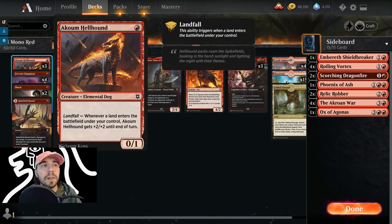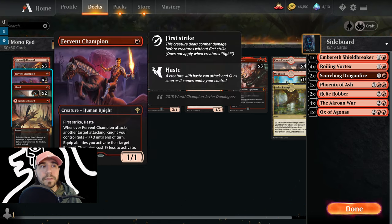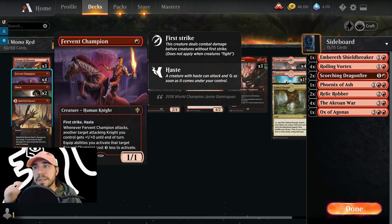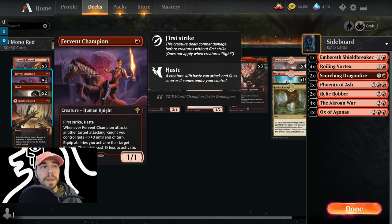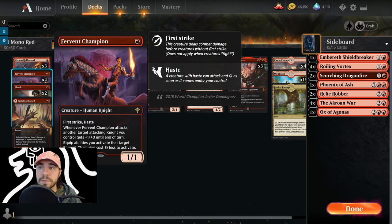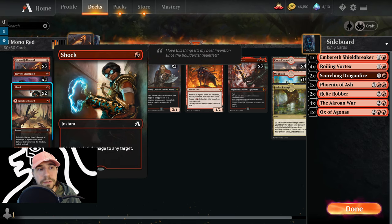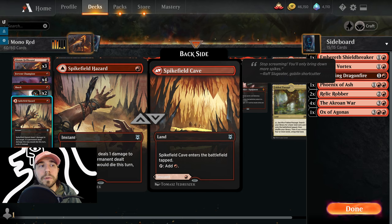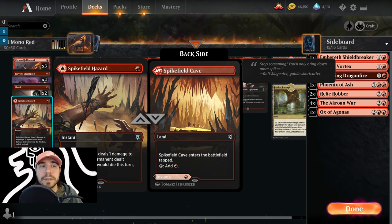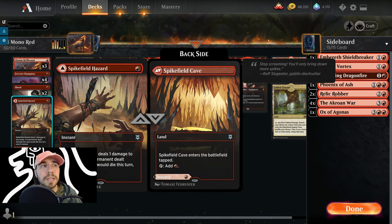Here's what we've got going on with Hellhound — it's got Landfall: whenever a land enters, it gets +2/+2 until end of turn. We've got Fervent Champion with First Strike and Haste; other knights get +1/+0. When attacking, equipment spells cost three less to attach to this guy. Shocks deal two damage to any target. We've got Spikefield Hazard — one damage to any target; if a permanent dealt damage this way would die, exile it instead. It's also a modal land, so it can enter tapped.